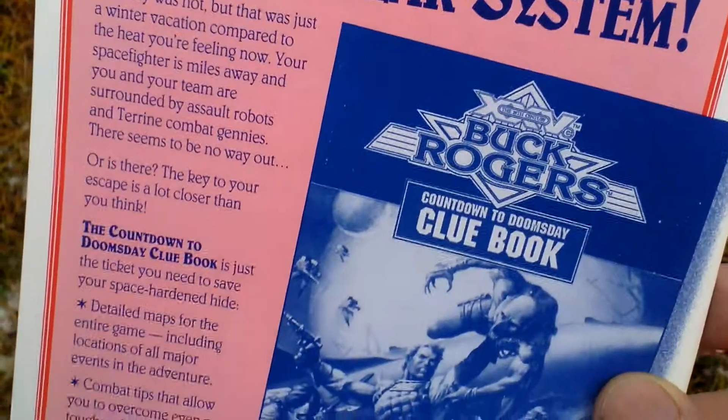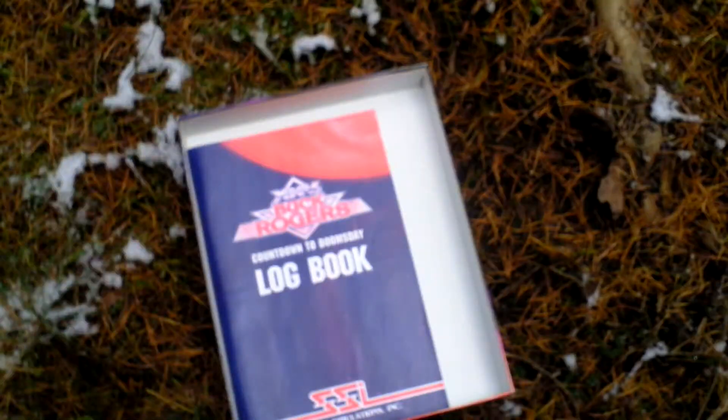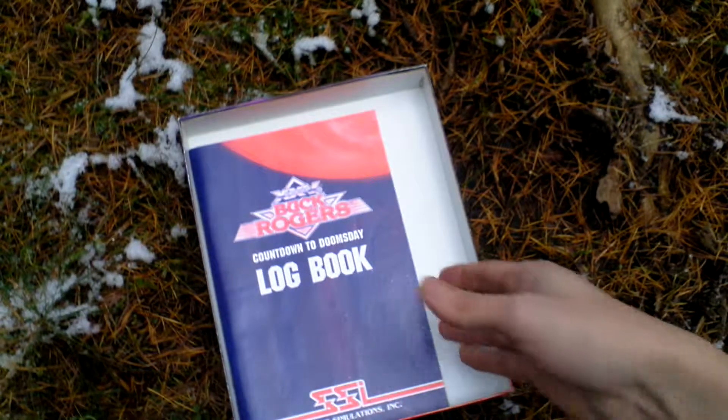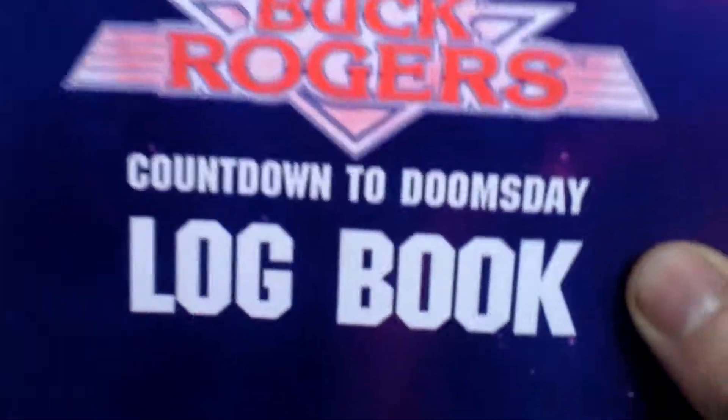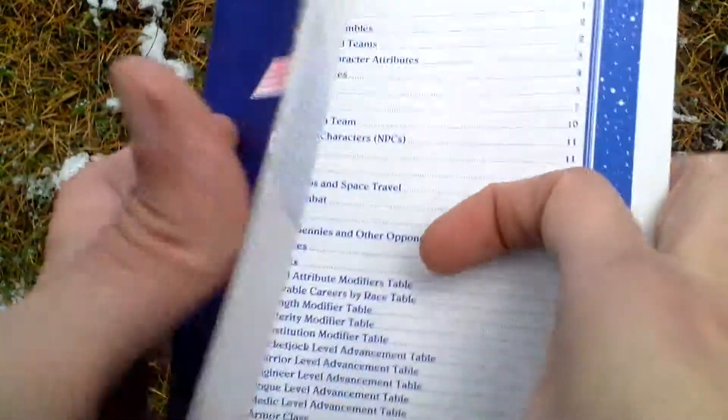On the back side of the rulebook is an advertisement for the cluebook for this game. And here is the logbook — it is the biggest thing in the package.